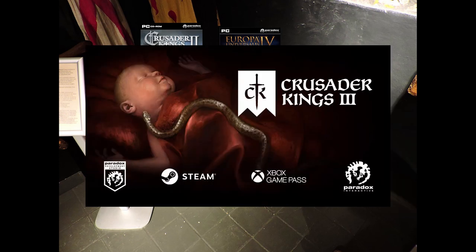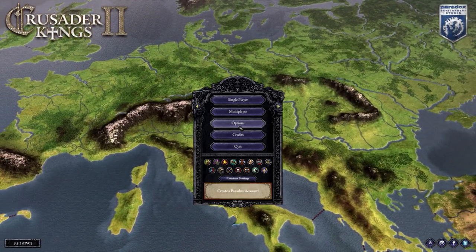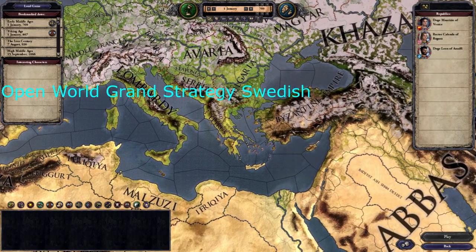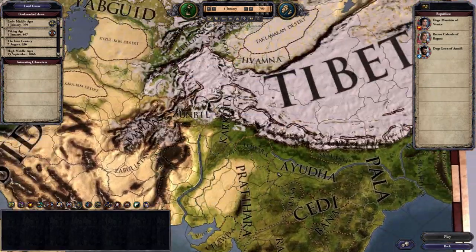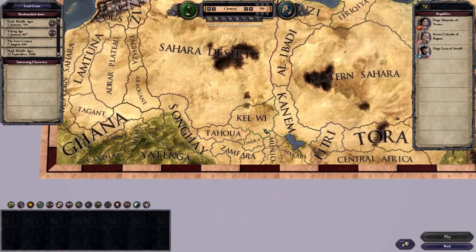Because Crusader Kings 3 was announced a while ago and is no longer topical, I want to talk about Crusader Kings 2. CK2 is an open world grand strategy Swedish role-playing game, or AUGS RPG for short, with an almost fully explorable map of over 61 million square kilometres, dwarfing most other maps in video game history.